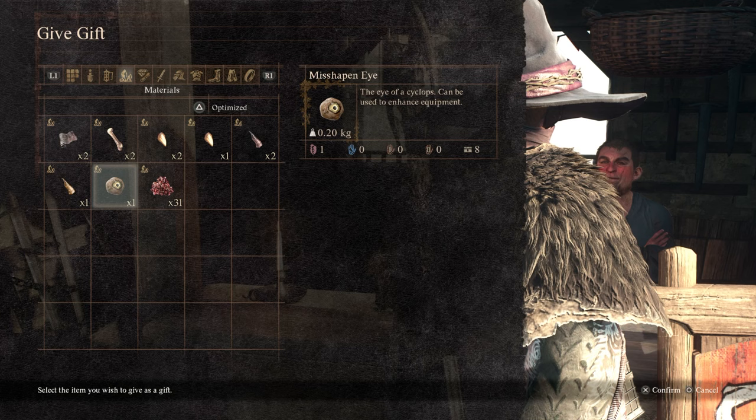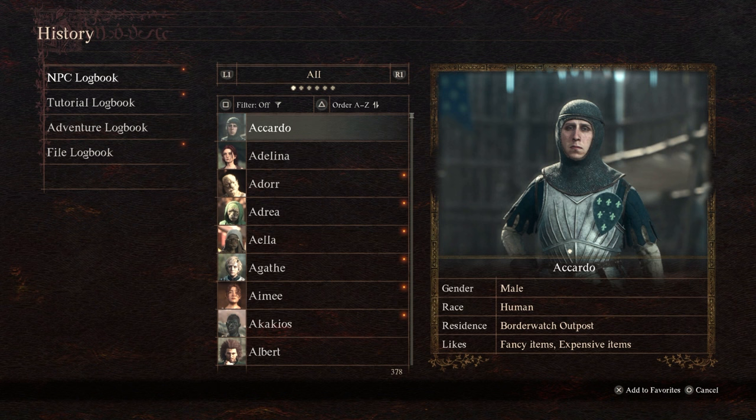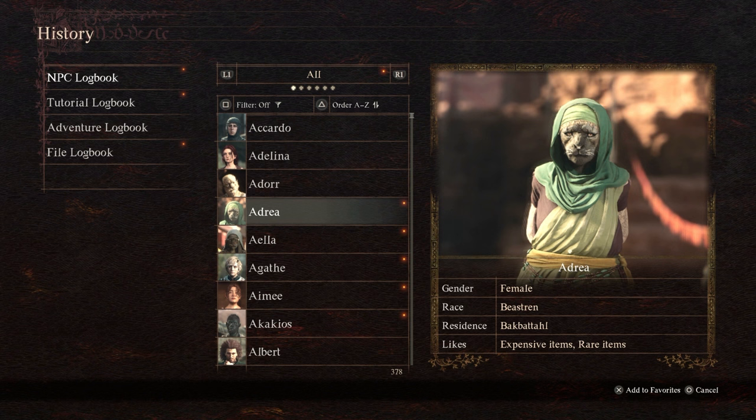Now this guy likes monster parts, so that was easy. But what if you don't know the person, or you've just met the person? Head to History, then NPC Logbook, and find that person — you will see that they have their likes listed there. Expensive items, rare items.